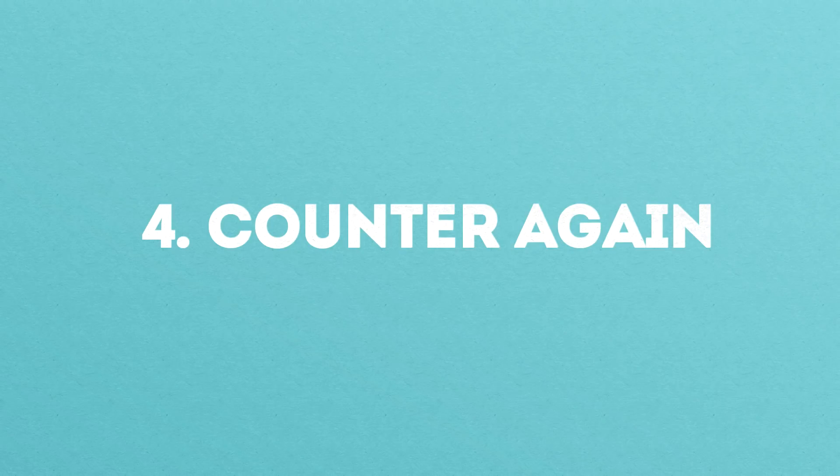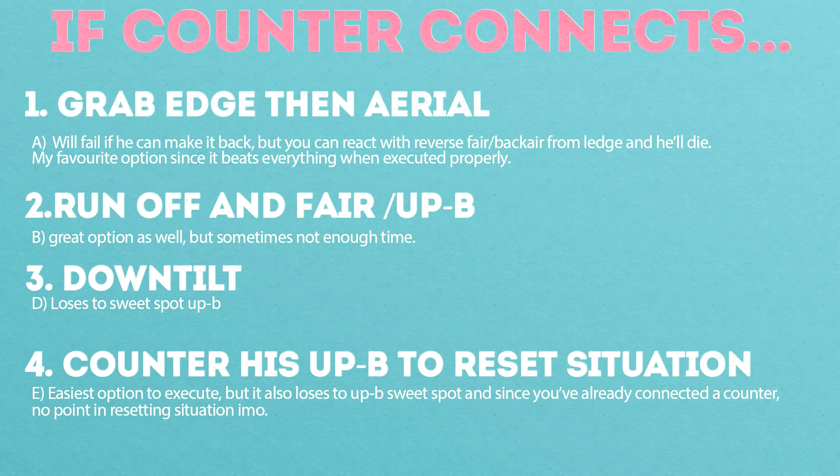Finally, you can counter Falco's up B. This is by far the worst option out of the four, because it won't necessarily lead to a kill and often just resets the situation. However, it can be handy if you're slow and want more time to think about how to follow up. So those are the four options. I've attached an image to the description of the video if you want to have it for reference in case you forget what to do.